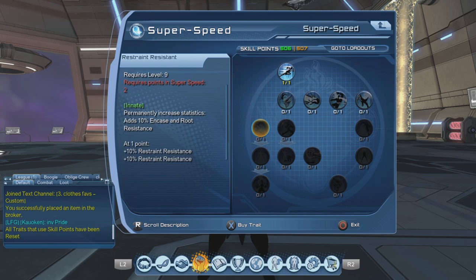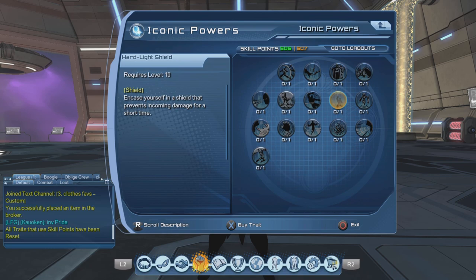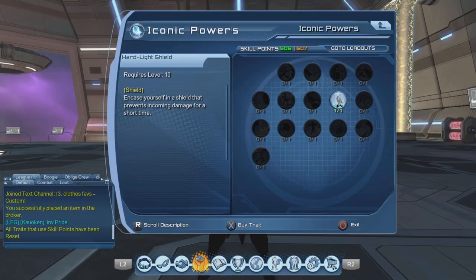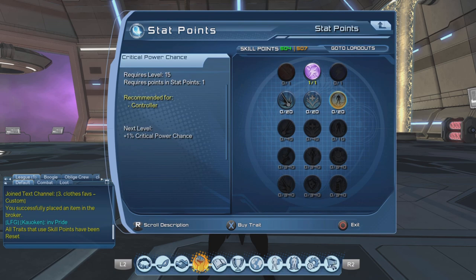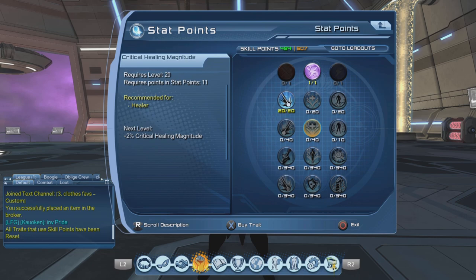Then you just need the one for your movement. You can get these extra ones if you have them — they're just extra. For iconics, you're going to need Hard Light Shield and that's all you're going to need. Hard Light Shield is the strongest shield that any tank can use, other than Earth's Gemstone Shield. For these other slots it doesn't really matter, you can just go with these to do a little more damage.